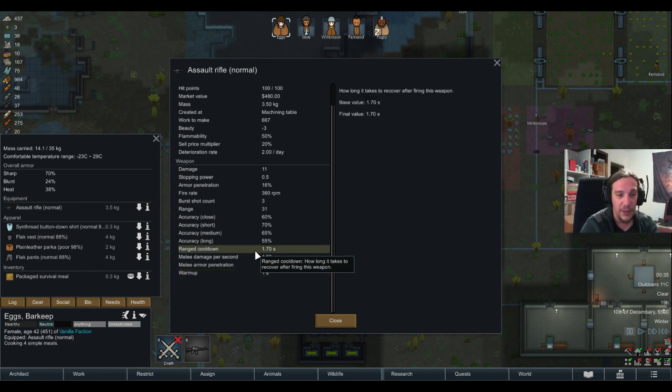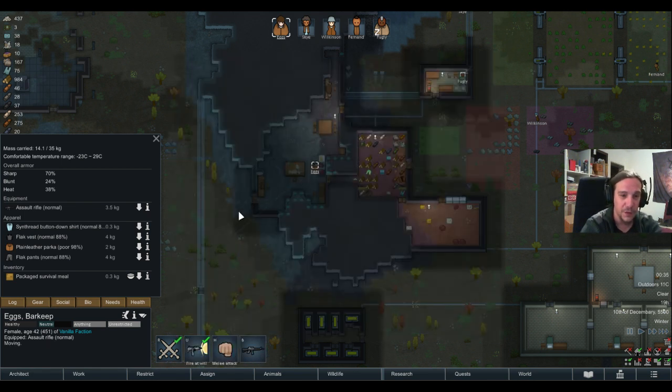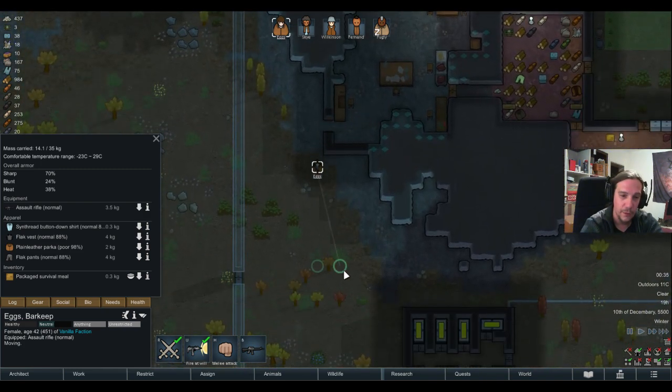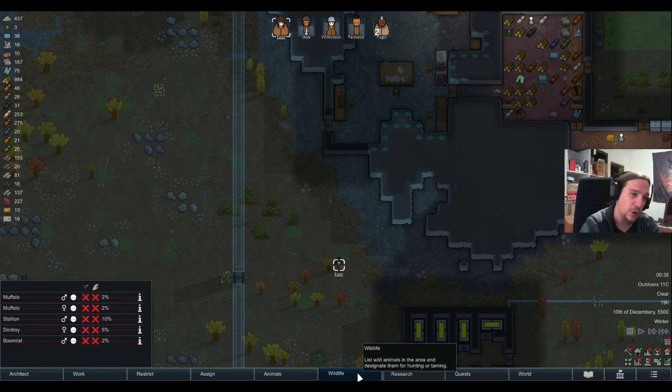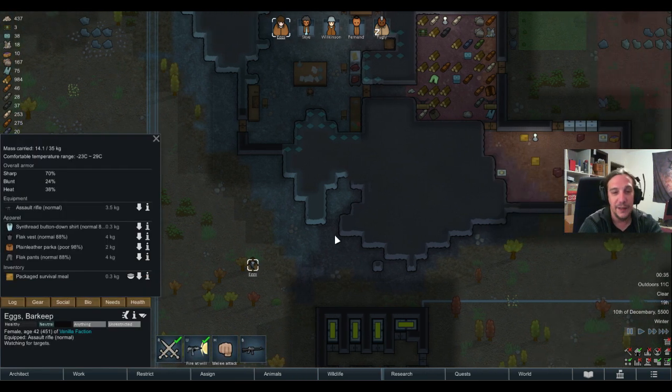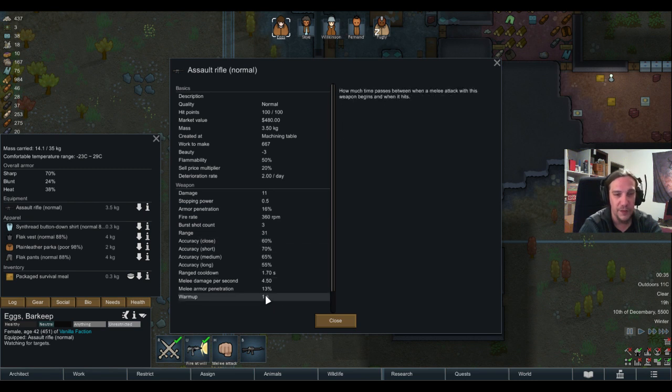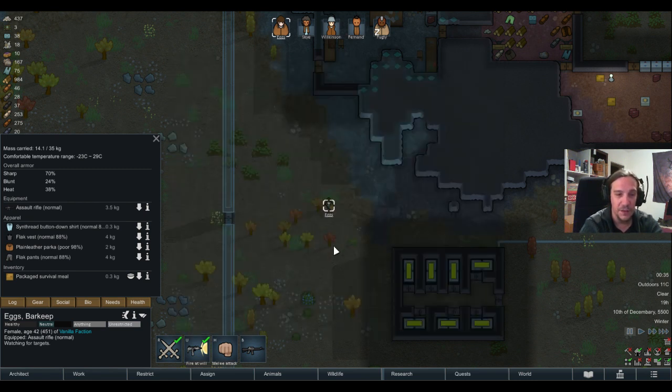Warmup and ranged cooldown refer to how long it takes to recover after firing. I'll show this directly — it's always easier to understand by demonstration. We'll put the colonist over by this wall to show it off. Sadly, we don't have any animals to test against; toxic fallout decimated everything. The assault rifle has a warmup of 1 second and a ranged cooldown of 1.7 seconds.